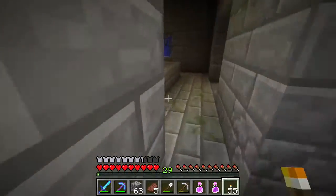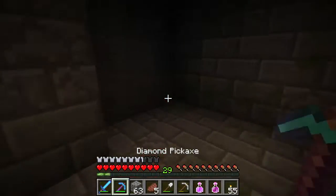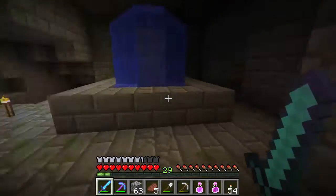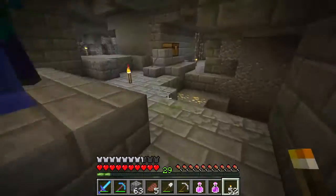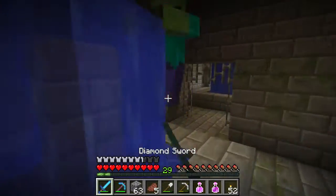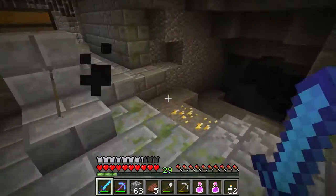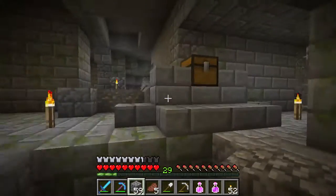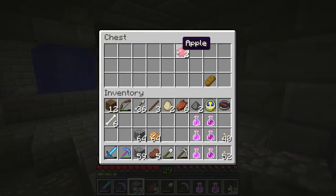We don't want to constantly get attacked. There should be a zombie behind us somewhere — I can hear him. Okay, there's one here. This is a fountain room — nothing really special about them but they're cool. Let's go ahead and check this chest after we wall this off so hopefully we don't get any creepy crawlies coming up from behind us.